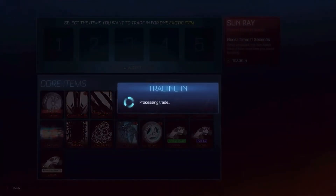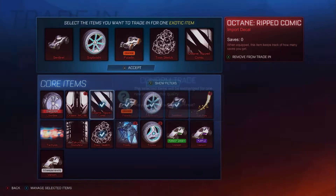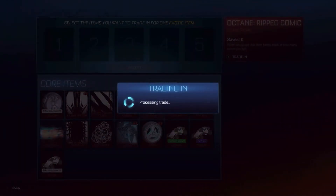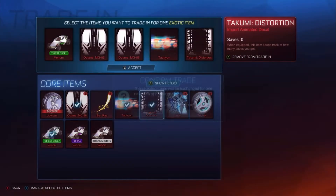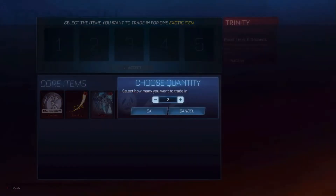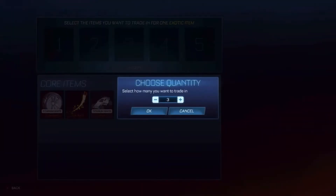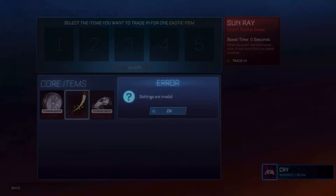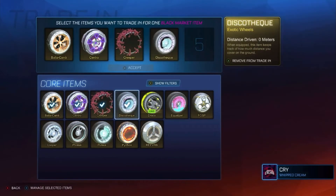Reverb — there we go. Sun Ray — can I trade those up? Settings are invalid. So the Sun Rays have always been unable to trade up. So it might be a problem with those. Trade those up — there we go. I reckon this is going to say settings are invalid. Yeah, I don't know what's going on there. We'll do the black market trade-ups and see if we can get anything nice out of these.